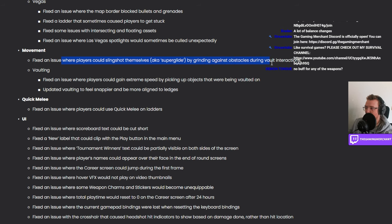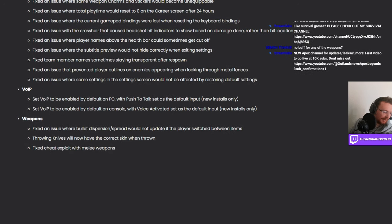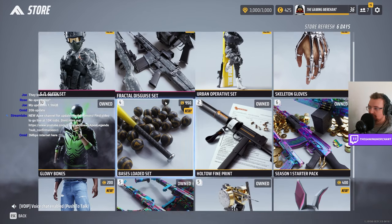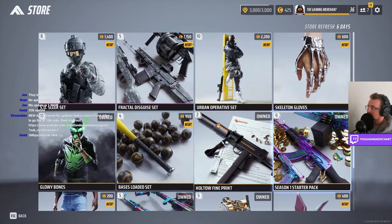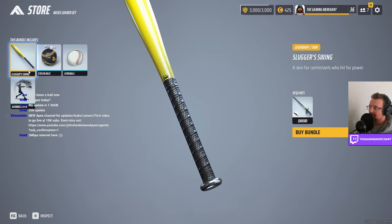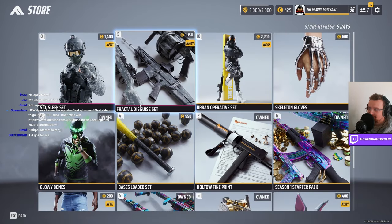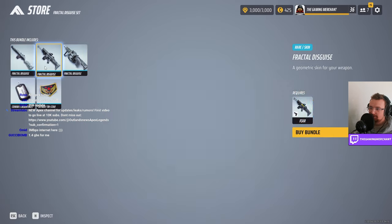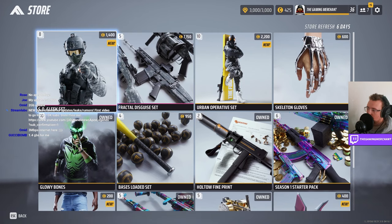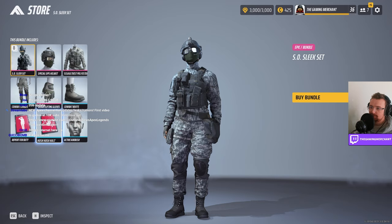You can't super-glide anymore — that makes sense. Let's have a look in-game. New game mode: solo banquet — we'll check that out. Let's look at the store. Oh wow, skeleton gloves! Bases Loaded set — wait, that's a sword skin, no way! There's the fractal disguise set, some rare skins. Still looking for a good F-CAR skin. We got the Sleek set, pretty cool.